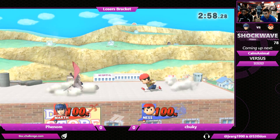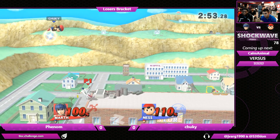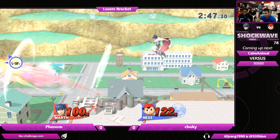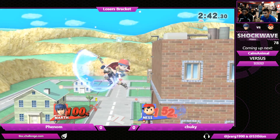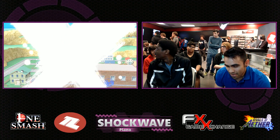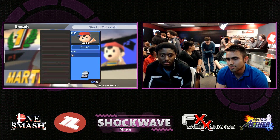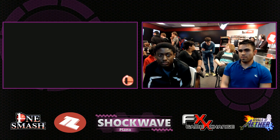Dead even in game one under the three minute mark. Phenom gets the fair — going to get great positioning from this spot. Nice punish on the up air, not wide enough to finish it but he does have an opportunity. Going to try the counter, and the counter will definitely punish that stock. I thought he was going to drop down and maybe swat away with the fair, but he had the presence of mind to understand from that position that Chucky doesn't have that many options to recover. Very difficult to weave around the counter from that position.